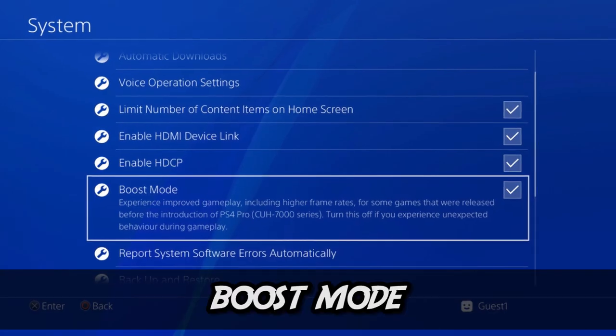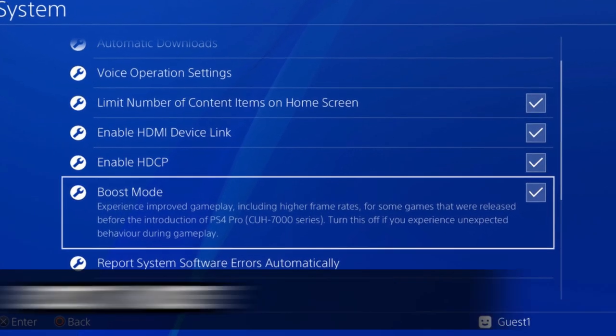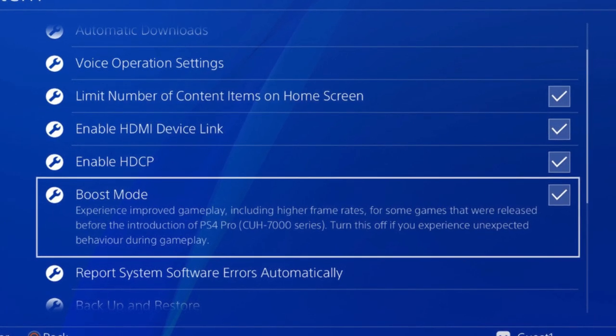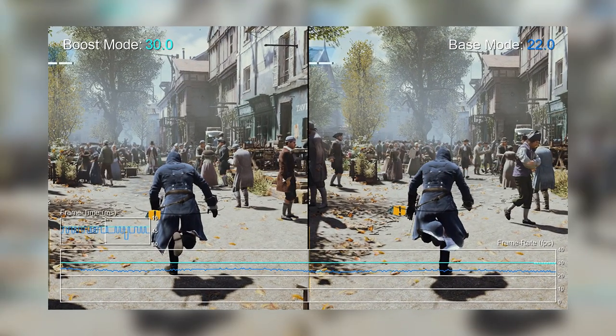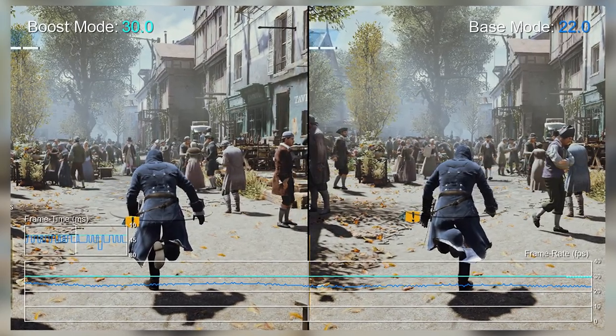Number 4: Boost Mode. This is the hackiest non-hack out there, and it's super cool. Lots of people hack their system to improve their gaming experience, but there's one way to improve older games right in the console. If you have a PS4 Pro and go to System Settings, you can turn on Boost Mode. This improves gameplay and frame rates of games that were released before the PS4 Pro came out, so they look and play much better. Again, this is more of a tip than a hack, but it's a pretty darn important one.